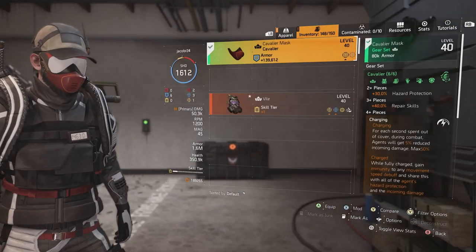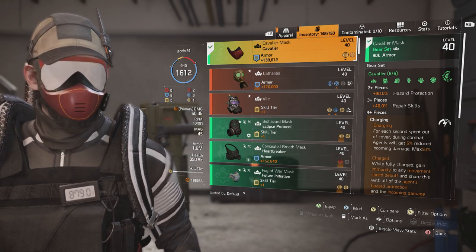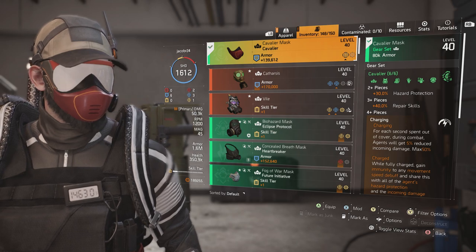We're going to start off with the mask. This mask, in my opinion, is probably one of the best ones that matches with a gear set. The True Patriot one is pretty cool, same goes for the Eclipse, but if you have the glasses on and the mask, it matches pretty well.